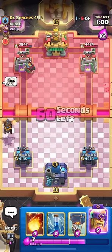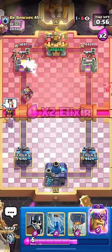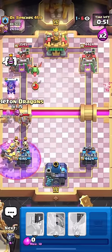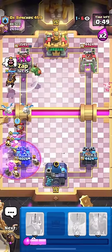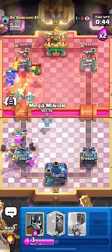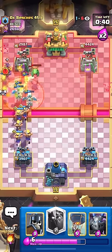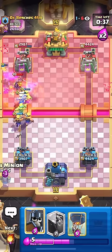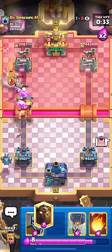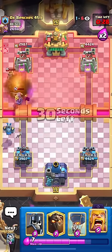I might just take that hit — I'm not going to Zap yet because I don't have enough Elixir. Now I'll Zap after going Barbs. I want to be careful always making sure I have a Graveyard counter ready. I'd rather use the Barbs than the Guards, but Guards are a very solid counter as well. I'm also going to be paying attention to his Evo Knight.